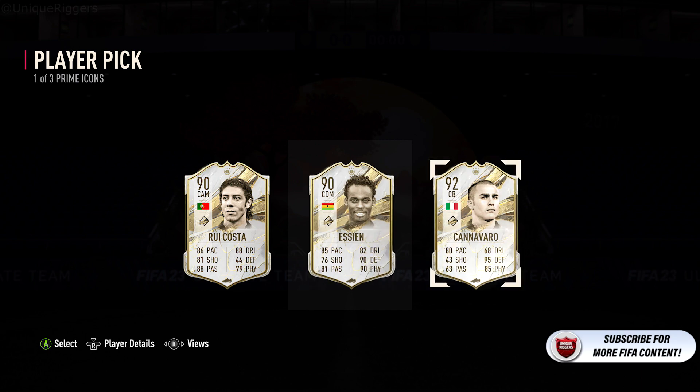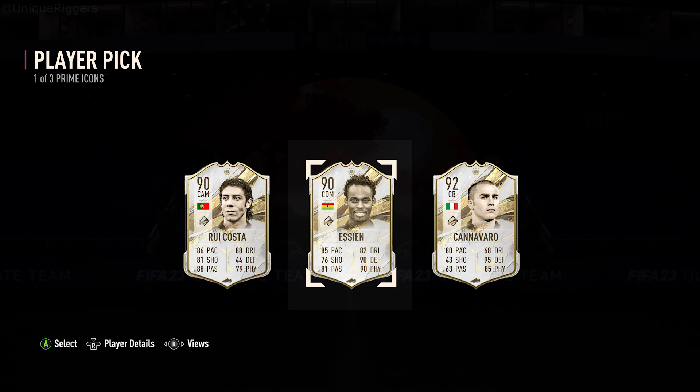I'm not sure which one to take, so I'm just gonna go and double-check their prices quickly. Essien is currently 680k, Cannavaro currently 470k.